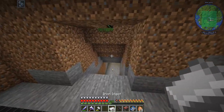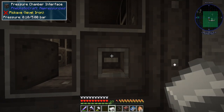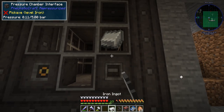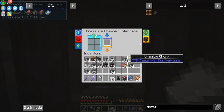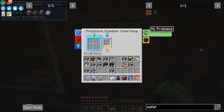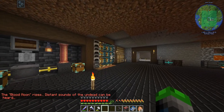I forget how to import items into the pressure chamber. The booklet says the interface is used to import items — when you have at least two pressure chambers, one of the interfaces points into the chamber and one points to the outside world. Let's get a hopper here.